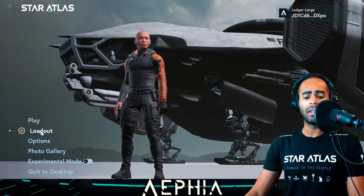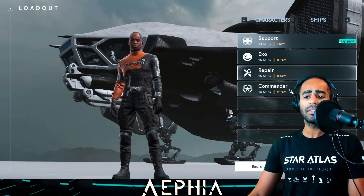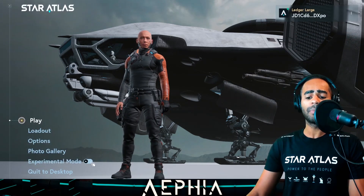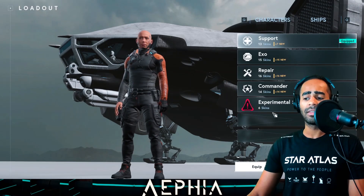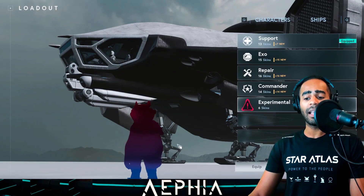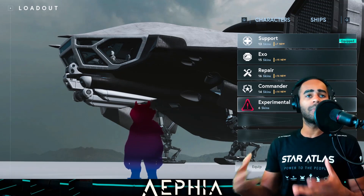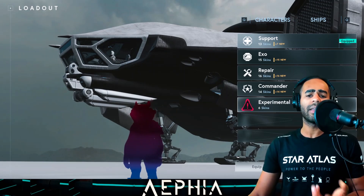Let's go to the loadout. The first thing you will notice is that you still have your character skins — nothing different with the character skins. But let's go back, click on experimental mode and go back to the loadout. You will see a new one: experimental skins. Click on that and you have some outlines of some new people that you could be able to play with. You can't play with them in this release, but later on down the line, this is where they'll be coming.